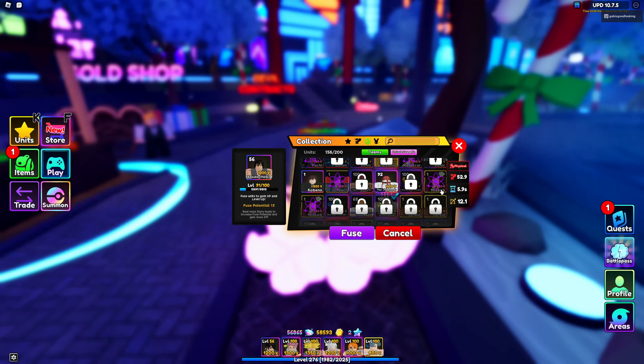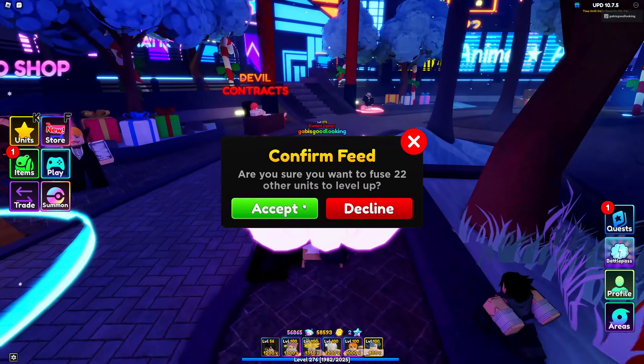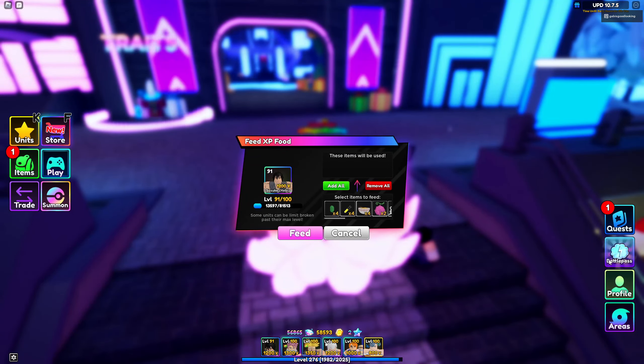Let me just double check I didn't accidentally use an important unit. I don't think I did. Now let's make him level 100 — where's my auto clicker? Get my auto clicker, place it here and let's go. Why is it so slow?